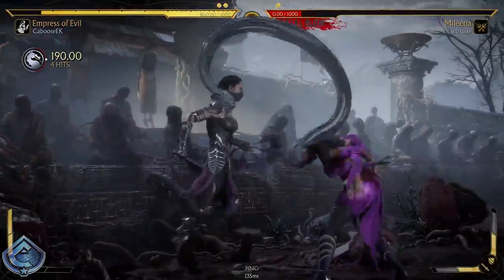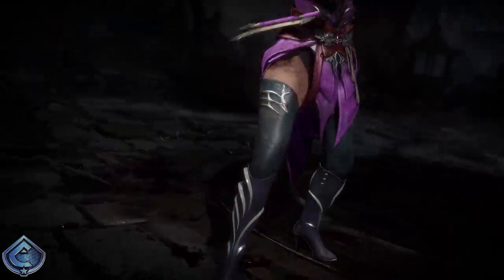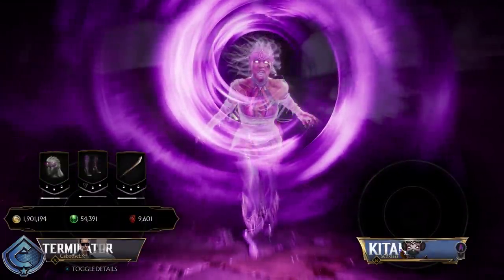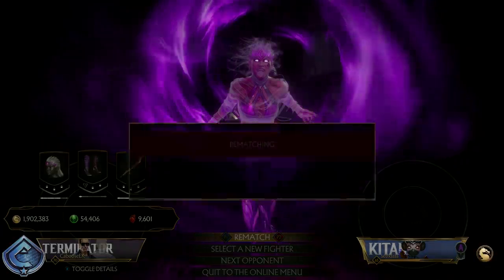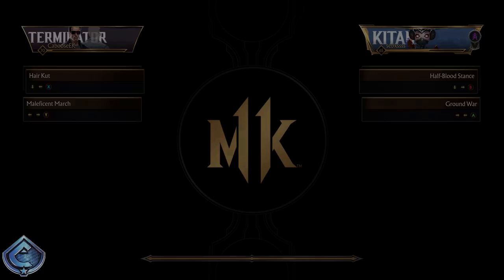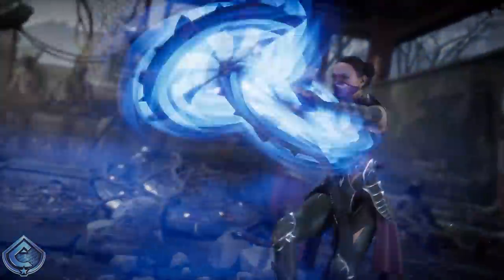My goodness, I'm really trying. This is my first day with Sindel — granted I got to play during early access, but you only have such a limited amount of time there. I was trying to get things like the intro dialogue and run through the tower to get the tower ending and all that stuff, so I don't really have much time to sit there and practice with the character. This is my first real chance to do that.